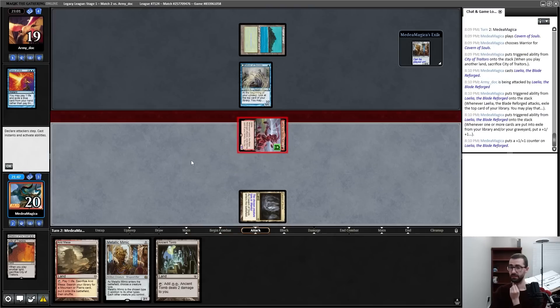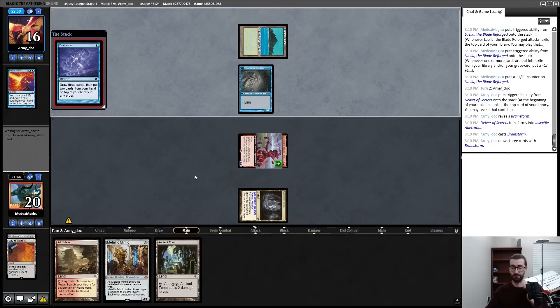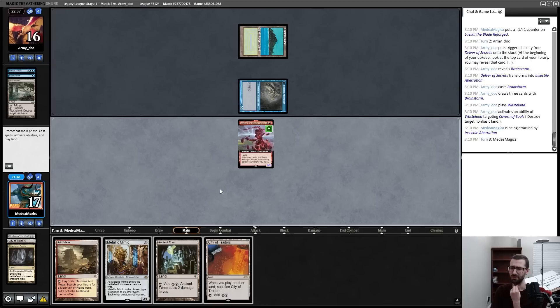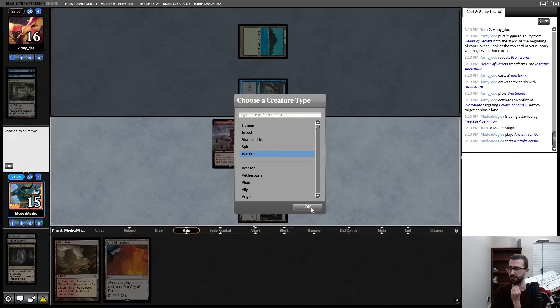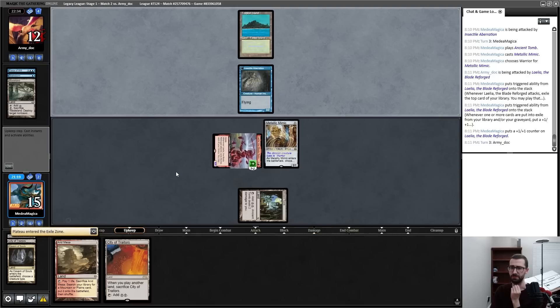There's a Delver — sure. I need my opponent not to have Lightning Bolt. I could do a weird Metallic Mimic turn but I don't think I'm about that. I think it's better to just try and dodge Lightning Bolt for a single turn rather than take a turn off to play Metallic Mimic. Gotta dodge bolt — my opponent has so many looks at it. Wasteland is absolutely fine here. I think I Ancient Tomb this — the raw clock question.